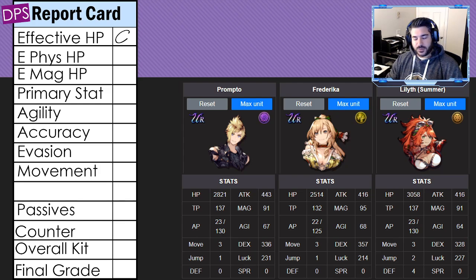He is an evasion unit — a bit of a spoiler for later. Physical HP is C plus; he's a little more bulky against physical attacks. That minus five percent magic resistance pushes him to C minus for magic HP. As a primary stat, I'm giving him a B — this is hard to quantify.